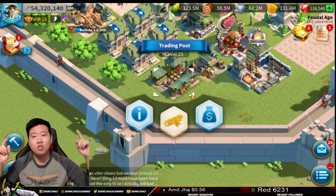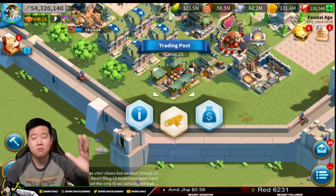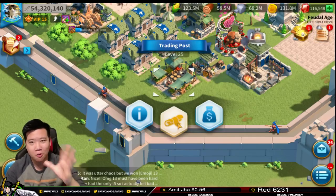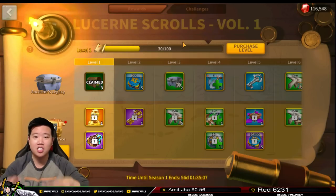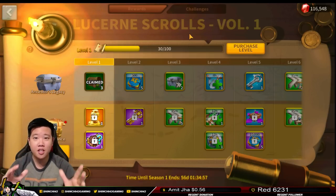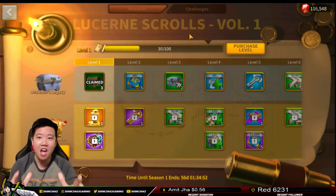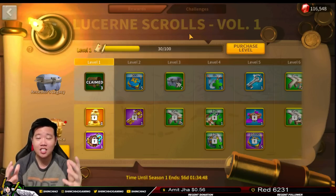What is up everybody, Shinchi422 here. In today's video we are going to be talking about a new event, a new feature here in Rise of Kingdoms. As you guys can see when you click at your trading post you will have a new icon — it's a scroll icon. It is going to be the Lucerne Scroll event. This is going to be a seasonal challenge; right now we are in season one with about 56 days, and we are going to be breaking this down so every single one of you will understand and be successful.